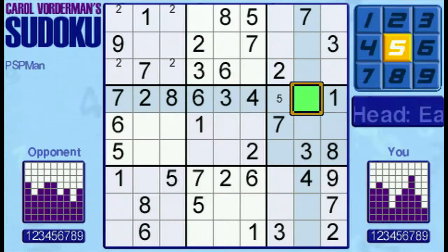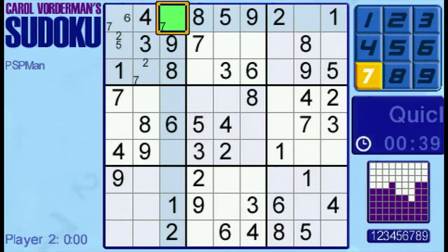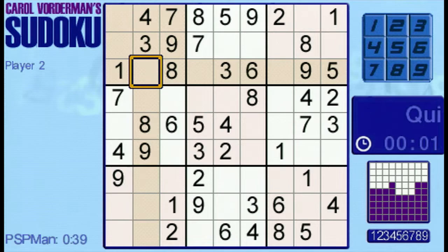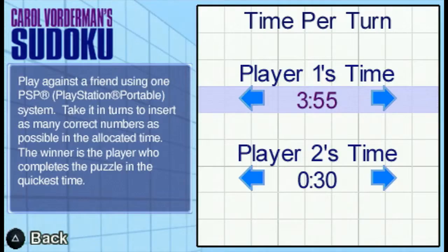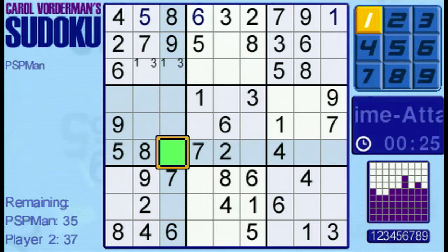The game also has three multiplayer modes. Head to Head is the only mode that requires two copies of the game — you both work on the same puzzle independently to see who can finish it fastest. The next two modes can be played with a single PSP. In Quickfire, you take turns inputting numbers to see who can claim the most cells on the grid in the shortest time. Incorrect placements will cost you time, and the other player can't see any pencil marks you make. In Time Attack, you both work on a separate puzzle and get a set amount of time to place numbers before it's the other player's turn. You can select the default amount of time each player will get, and placing an incorrect number will cause the other player to get twice as much time as normal.